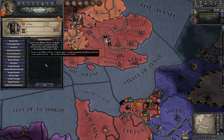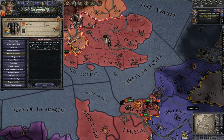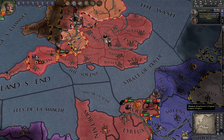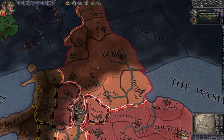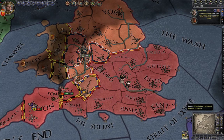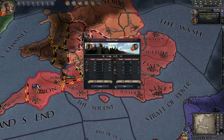Executing someone is viewed as tyrannical and lowers all your vassals' opinion of you by minus ten. Why is it always a negative thing to execute someone who rose against you? Oh well, I'll just let them rot in prison.